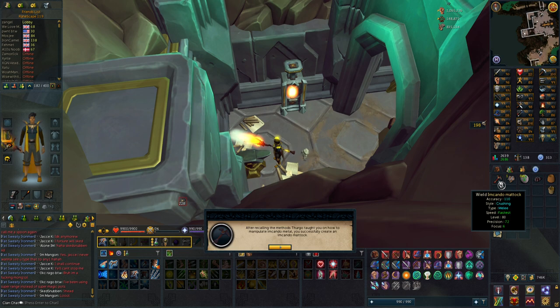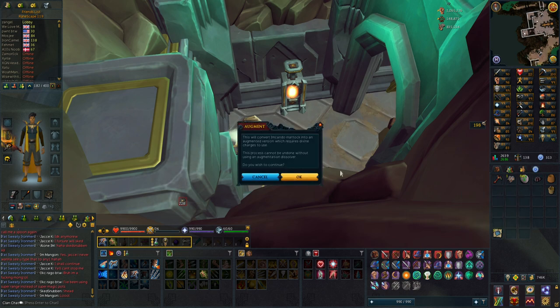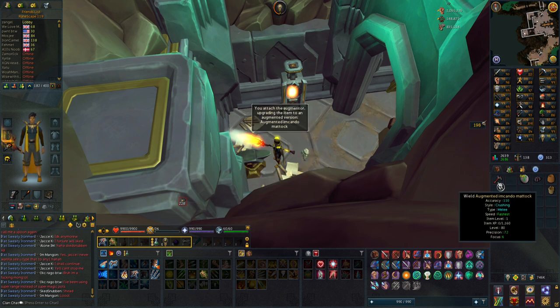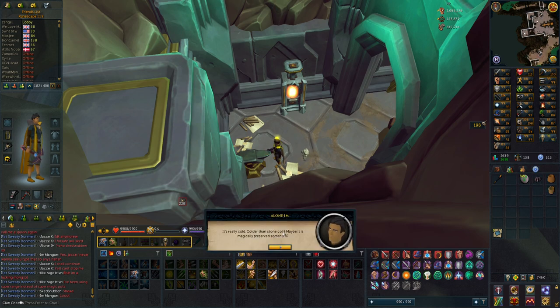This is actually a level 80 Maddox but it acts like a tier 90, so it is going to be faster Archaeology Experience until level 90. After that it is nothing too special. But let's augment this Maddox and we also have to get some perks on this. I'll have to look into what perks I want. Not sure what this item is — it's really cold, colder than stone cold. Maybe it is a magic preserver somehow.